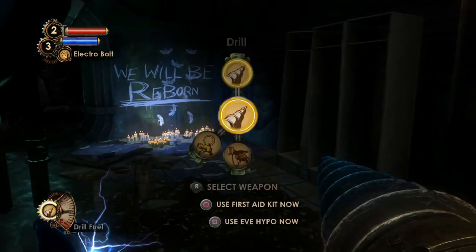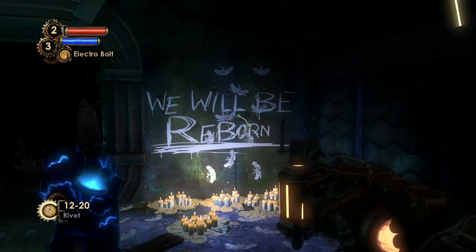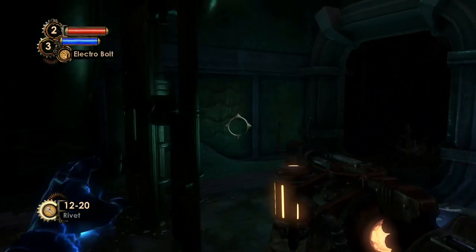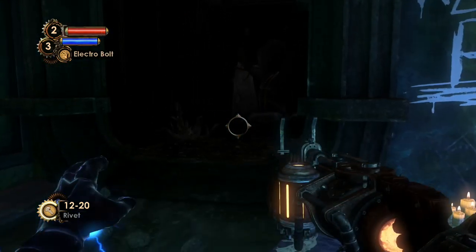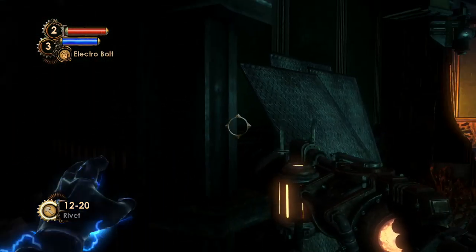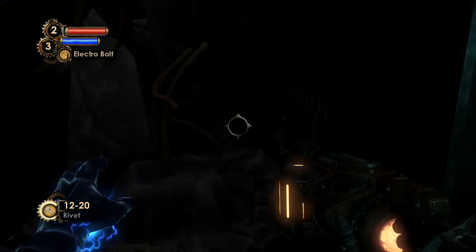So I can switch between those things again. 'We will be reborn' — kind of indicating what Lamb is up to, without spoiling too much. We see the shadow of the splicer again, making this a bit creepy.